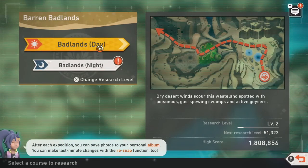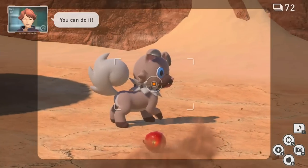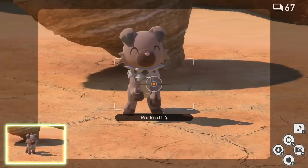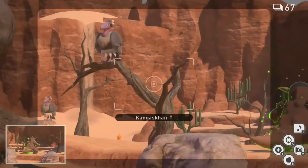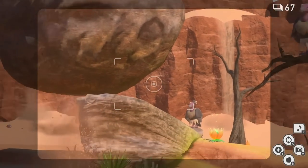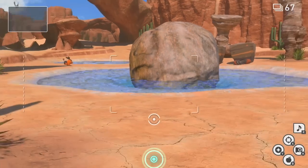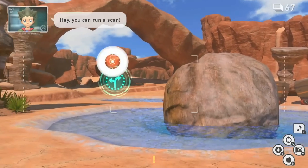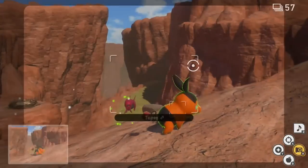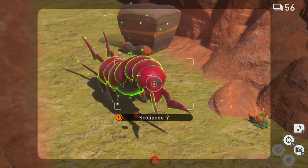Next up is going to be the Badlands during the day on level two. This is where you're going to find a very cute Rockruff. I love this little guy — he's so great. Find him at the very beginning, feed him a berry, and watch him go on his hind legs for you. If you keep moving forward, you'll be able to see a Crystal Bloom over here. If you hit this early enough, a meteor will strike into the ground, knocking over a rock and blocking the geyser, allowing you to go through a different path. If you take the leftmost path, this will lead you to more Pokemon spawns, including your very first instance with a Scolipede. Snap as many pictures as you can and get some good ones.